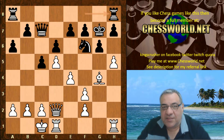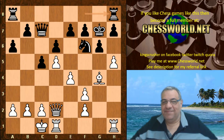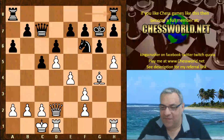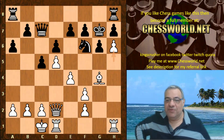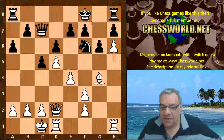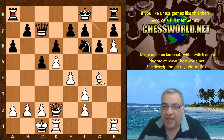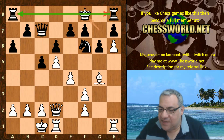Rh8 — now Leela creates a very interesting scenario: the Thorn Pawn is set up. The duality of the Thorn Pawn is remarkable — it's not just a middlegame asset, it's potentially an endgame asset. In the short term it's disconnecting the rooks. We can say goodbye to those disconnected rooks.